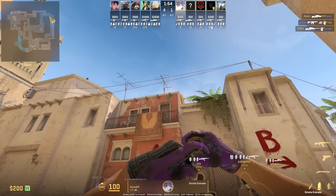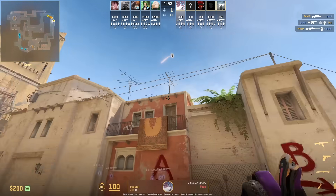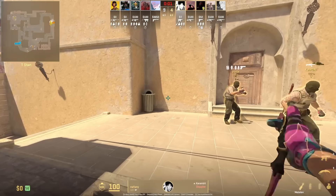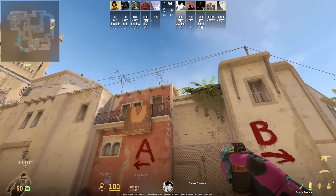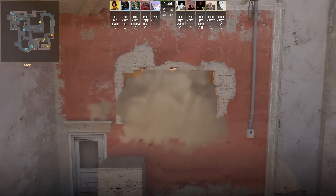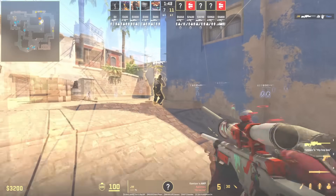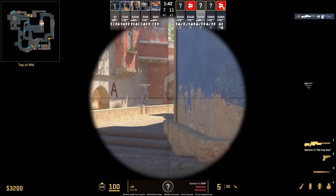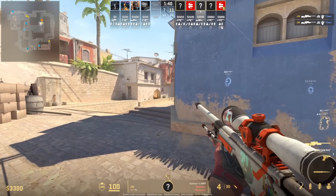The most common way I've seen pros throw the window smoke is to stand next to the trash can, aim here with this lineup, then hold D and jump throw. There's also a new way of smoking window — stand in front of the trash can, put your crosshair here, then hold D and jump throw. One thing with the window smoke is that CTs have been trying to blow it up in order to peek mid.